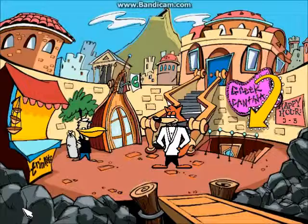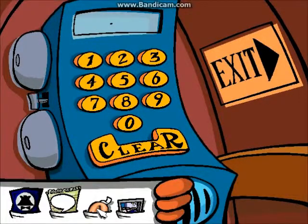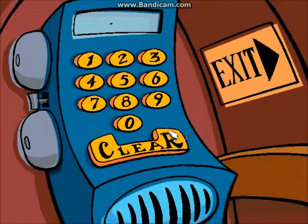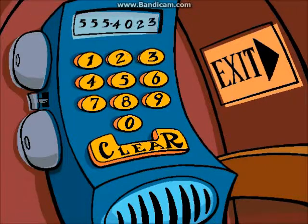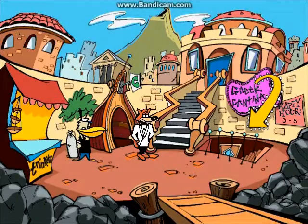I'll explain more in detail later. What you're gonna do is click on the fortune cookie and enter that as fast as you can. Then mash escape to get past the scene where Spy Fox enters mobile command and gets the laser toothbrush.